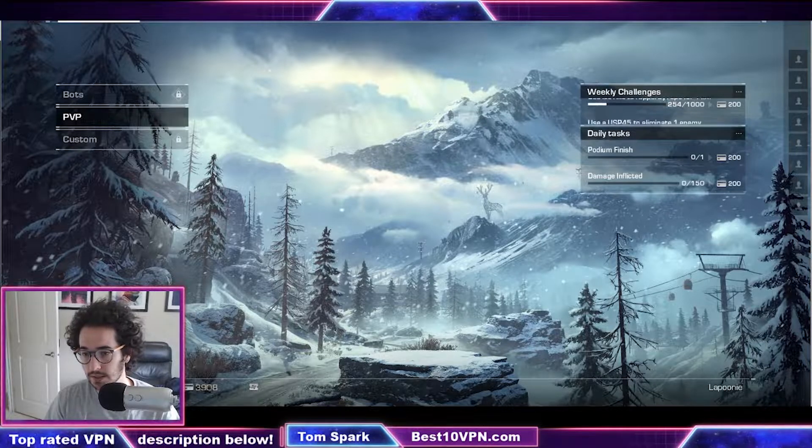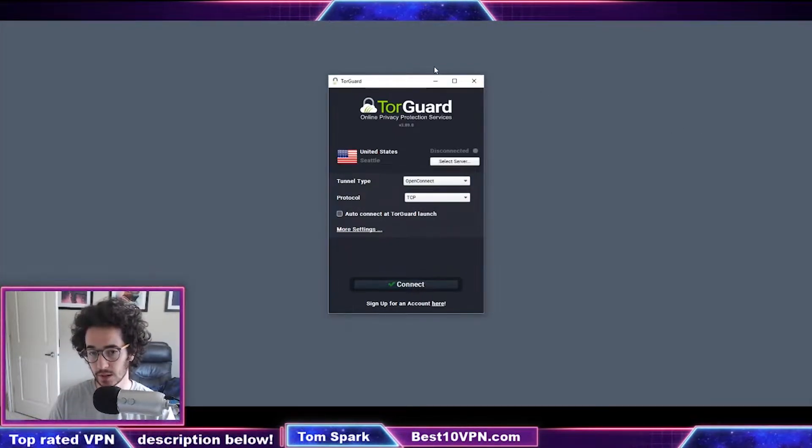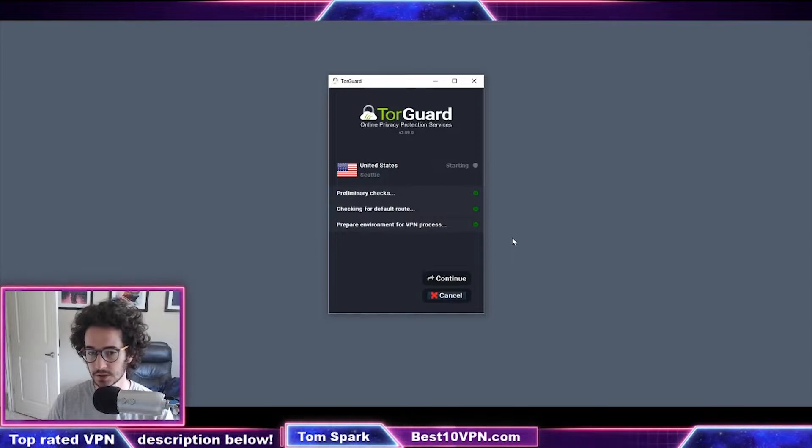I'm going to go ahead and close down Ring of Elysium. So you want to use a VPN with Ring of Elysium — here's how to do it. We have TorGuard. It's pretty simple: pick a good server location somewhere nearby you. I'm just going to pick Seattle for now. Depending on where you are, pick a server location close to you — it doesn't matter too much. We're just changing the IP, encrypting your traffic, and you're going to bypass some of the restrictions. So you just click connect — it's going to be pretty quick with TorGuard.